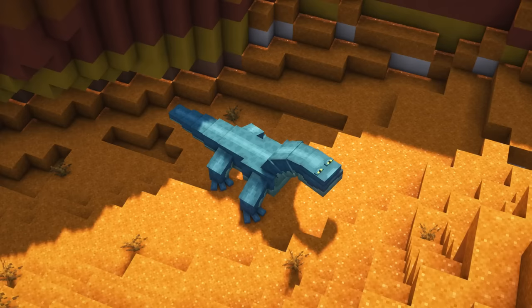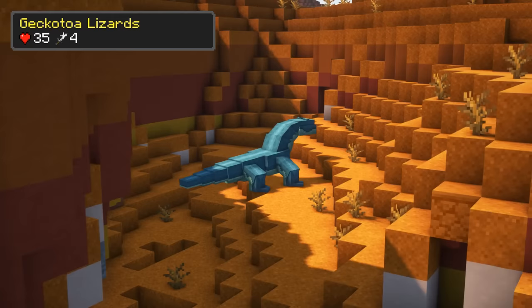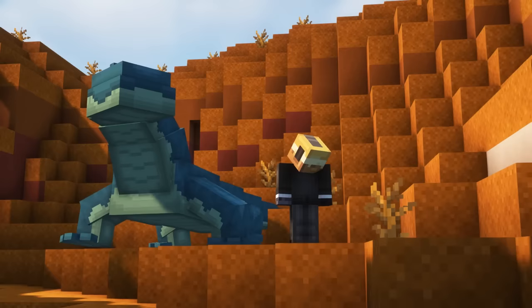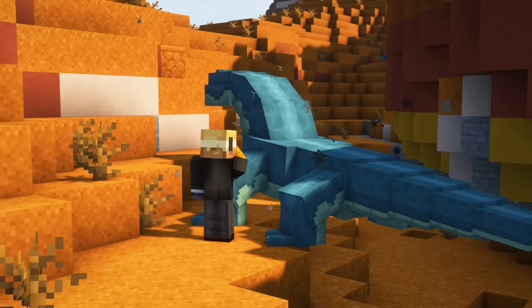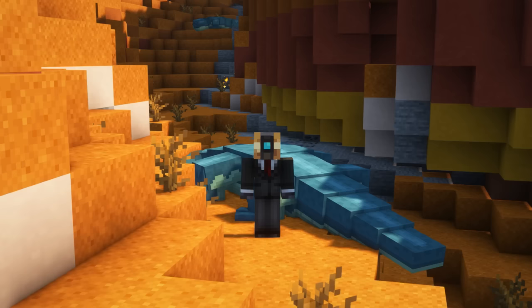Gecko-toa lizards are uncommon mounts that are found in large caves near the surface and in mountain caves above Y level 60. They are not hostile and will not defend their owner in combat. You are able to tame them faster and breed them using melon, pumpkin or hay blocks. They can be healed with a variety of plants like potatoes, carrots, sweet berries, apples, mushrooms and more.